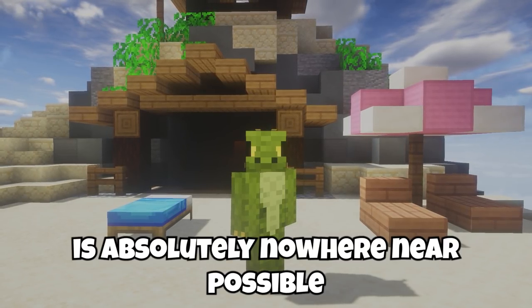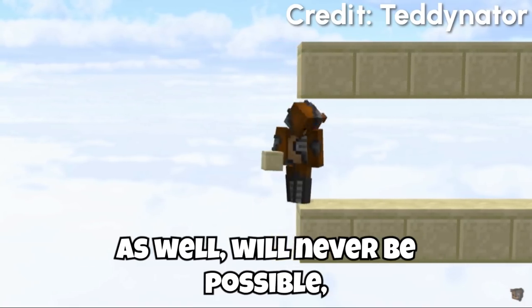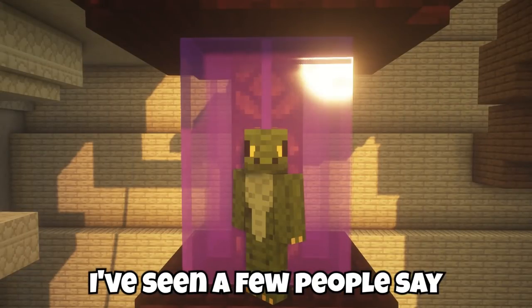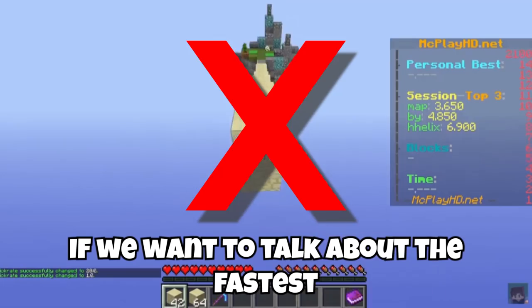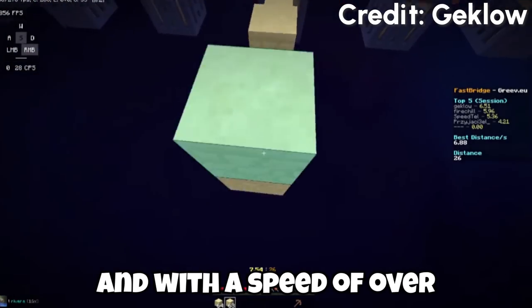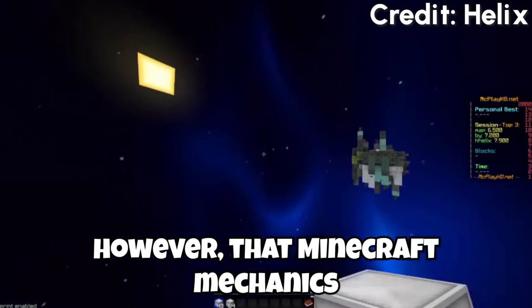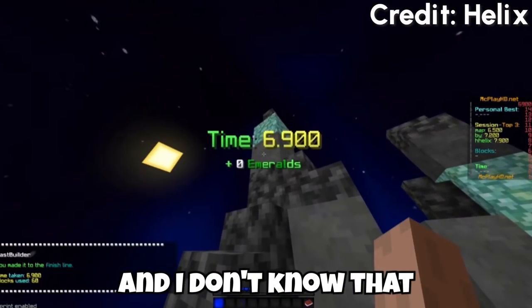This bridging method is absolutely nowhere near possible without the use of TAS. I want to emphasize that the regular Andromeda bridge will never be possible either, and even if somebody does manage to pull it off, unless they're doing absolutely perfect turns, it will be nowhere near as fast as any regular bridging method. I've seen a few people say they're trying to learn Andromeda bridging, and honestly, it's really just not worth it. If we want to talk about the fastest possible bridging method for legit players, tap speed tellies are pretty much the absolute maximum, and with a speed of over six blocks per second, there's really not a whole lot players are going to be able to do to improve upon their speed. We can see with TAS bridging, however, that Minecraft mechanics do allow for faster bridges — it's just something so insanely hard for humans to pull off in real time.